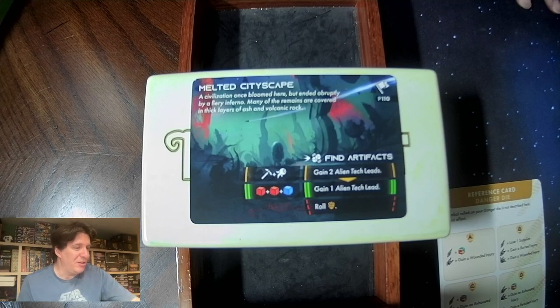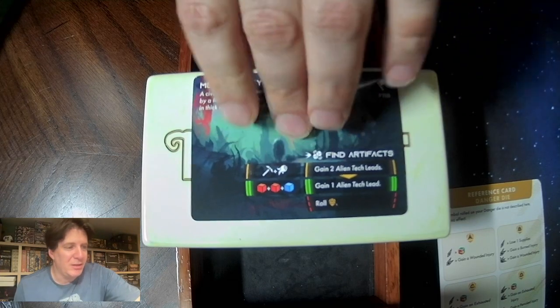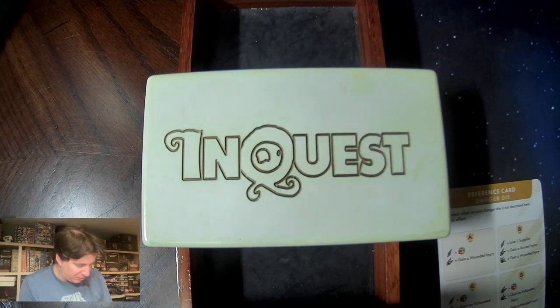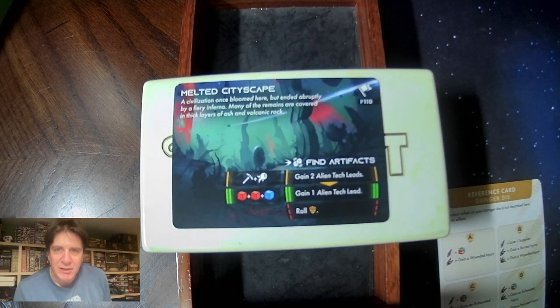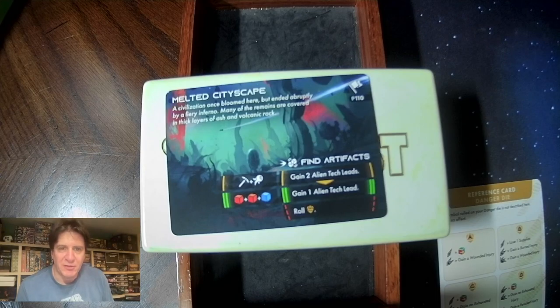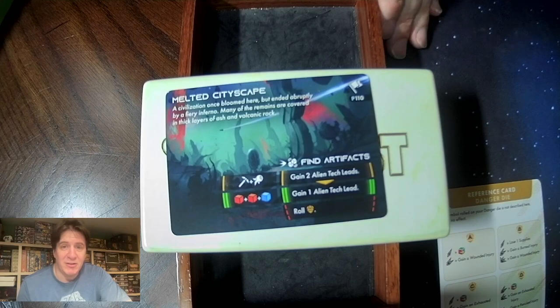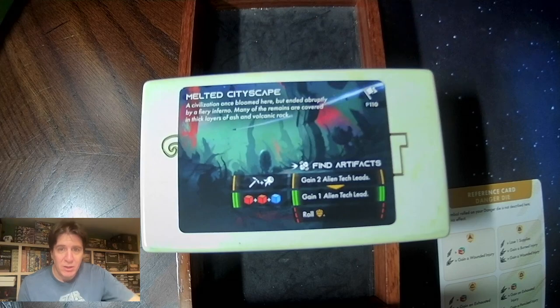Let me go over the melted cityscape sector. A civilization once bloomed here but ended abruptly by a fiery inferno — many of the remains are covered in thick layers of ash and volcanic rock. It has the flag symbol, which shows that we are fully explored, which is handy. We can gain up to three alien tech leads if we get a really successful roll here, so we're definitely going to think about doing that. Let's slot it in on the board.